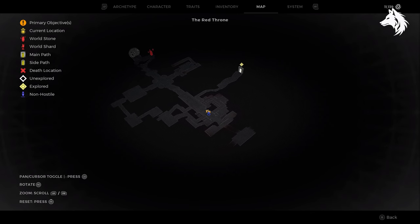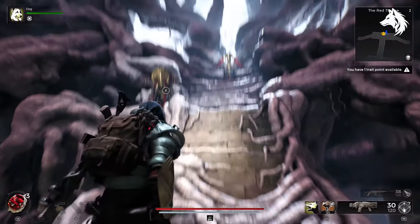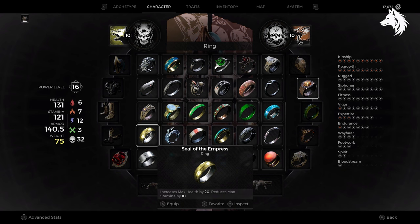Let's begin then, and the four items you can collect in the Red Throne are all kind of tied to the same thing — the Empress. To get the Seal of the Empress, simply talk with the Empress and agree to help her, then finish the Yaesha campaign after killing the Corruptor, and return and talk to her, and she rewards you with the Seal.